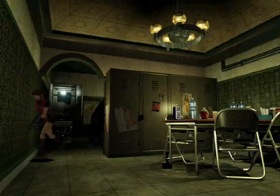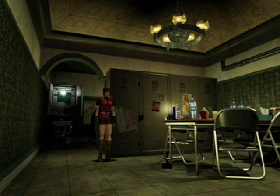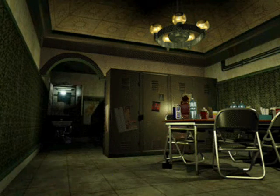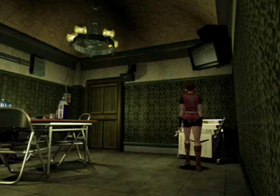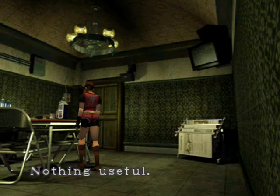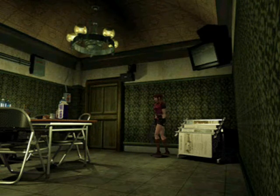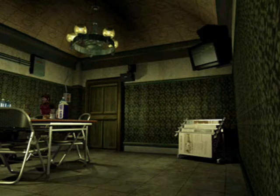If I were a game designer, I would put something in the lockers for you to find and use — a weapon or ammo. Of course, since I'm not a game designer and Capcom are dicks, they didn't put anything in there. Thanks, Capcom. That's exactly what I wanted, was a fucking ink ribbon. Nothing useful.